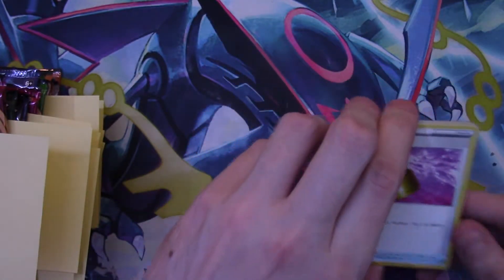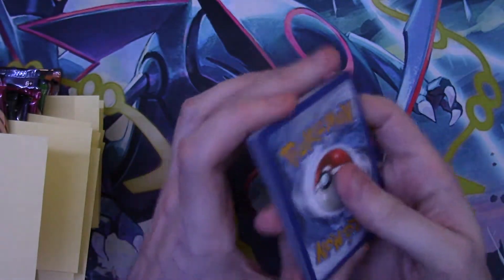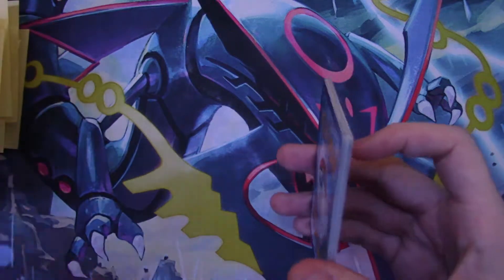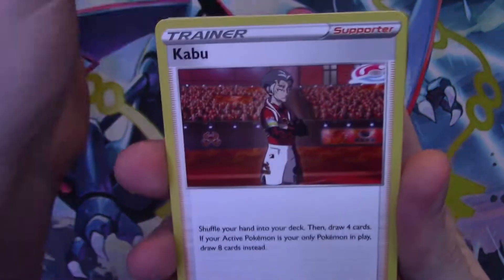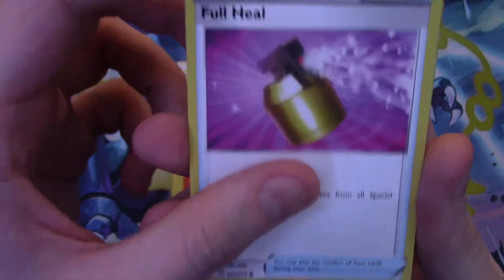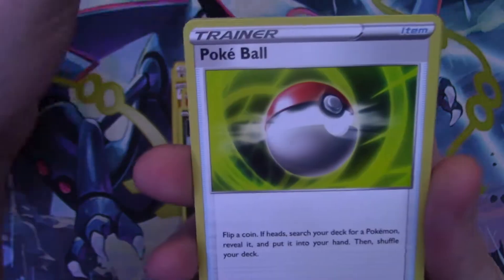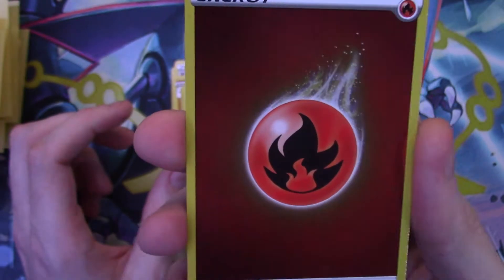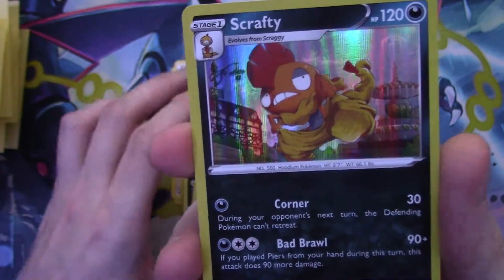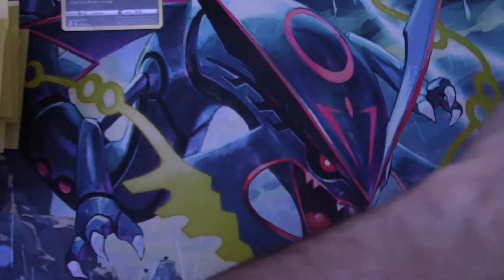In Champion's Path you're guaranteed a holo, so there's no way this is the lightest unless luck is just that good. I guess we'll find out. Here we go — psychic energy, Kaboo trainer, Machoke, Victini, Full Heal, Trubbish, Galarian Zigzagoon, Inca, Pokéball, a reverse fire energy — and a holo Scrafty!